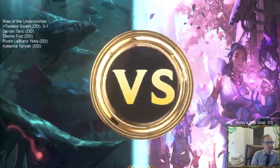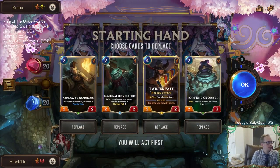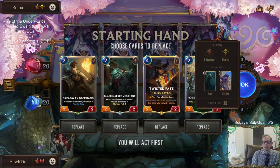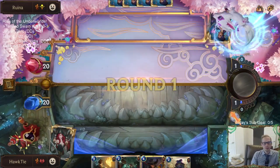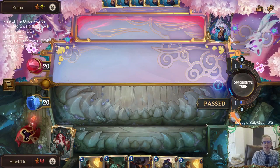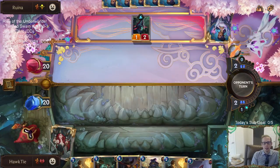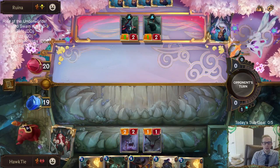We have to have Scorched Earth for that matchup. We're not going to win that matchup ever without Scorched Earth, but that doesn't necessarily mean we have to play Scorched Earth - sometimes you have to just accept a loss. Try to dodge it a little better, try to not get paired against it. I'm not saying we shouldn't be playing Scorched Earth, but that is a fair strategy. It depends on how popular that deck is going to be - if it's very popular, we have to change our deck accordingly.